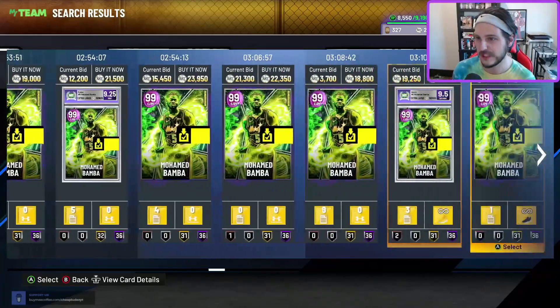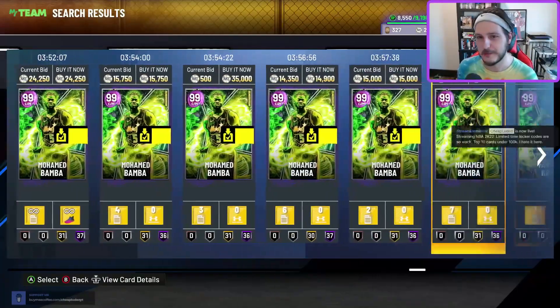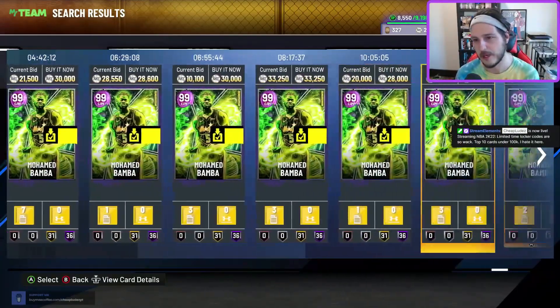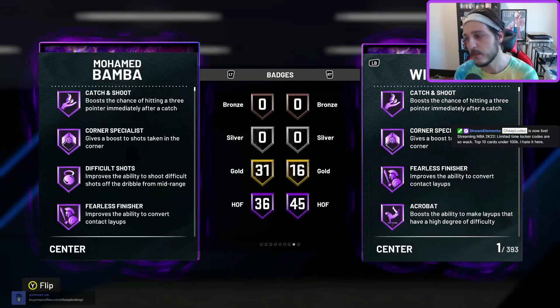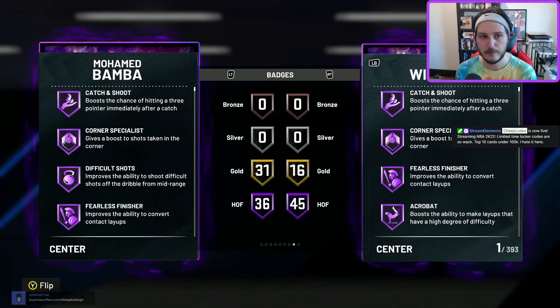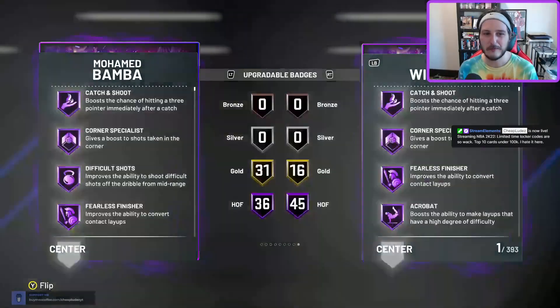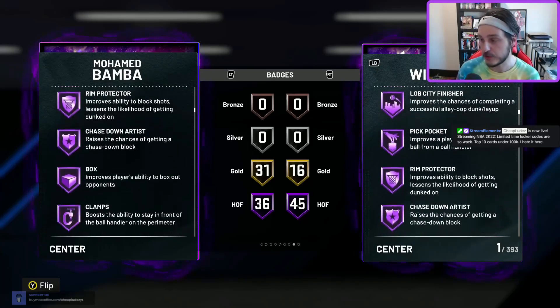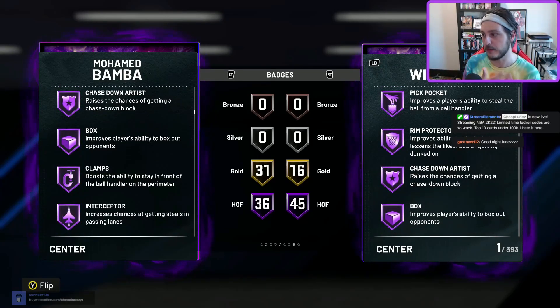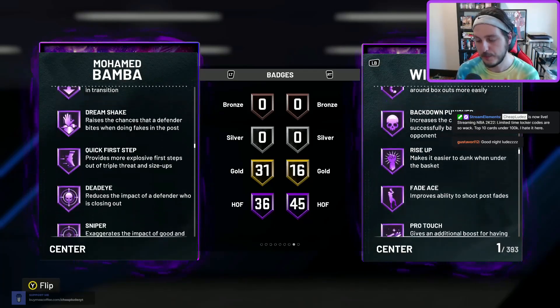Honorable mention number three: Mo Bamba. Mo Bamba is definitely a budget card at this point — I saw him going for as low as 11k, and we've got ones for 14k here. Mo Bamba is phenomenal. The only reason he left my lineup is because I got Invincible Hakeem. But Mo Bamba still comes up — I run him at power forward at times too, which is super toxic. He has a nice jump shot, huge player build, he's skinny but gets pretty good defensive animations, and his block animations keep the ball inbound.